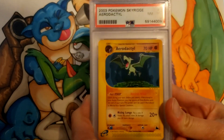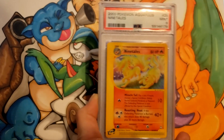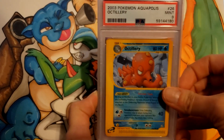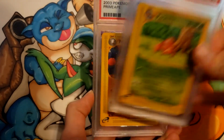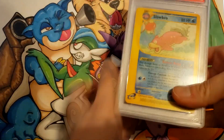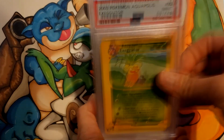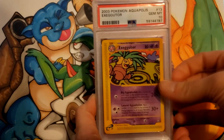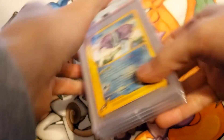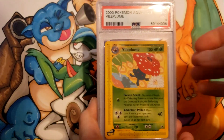In box number 2, Sky Ridge Rare: Aerodactyl got an 8, Alakazam an 8, Ninetales a 9, Octillery a 9, Parasect a 10, and Primeape a 10. Slowbro got a 9, Slowking a 9, Exeggutor a 9, other Exeggutor a 10, Zapdos an 8. Suicune got a 10, Vileplume a 9.